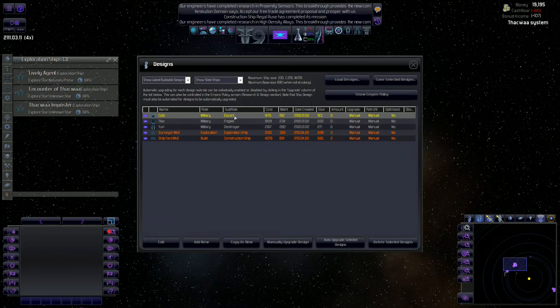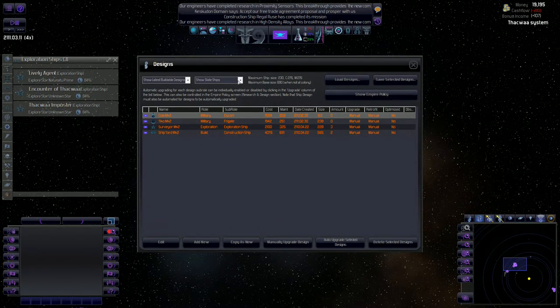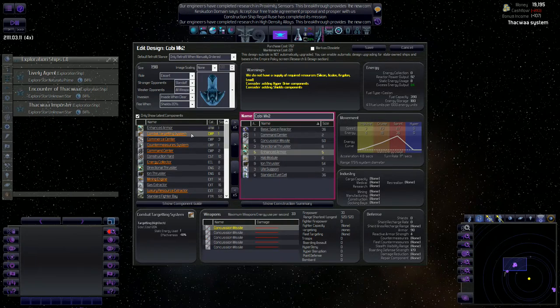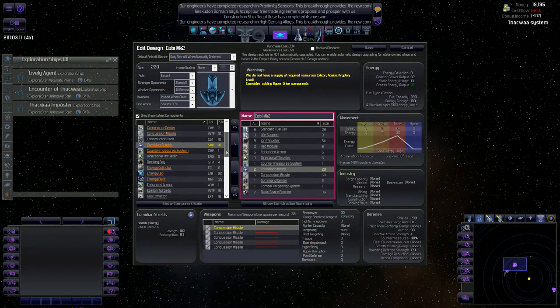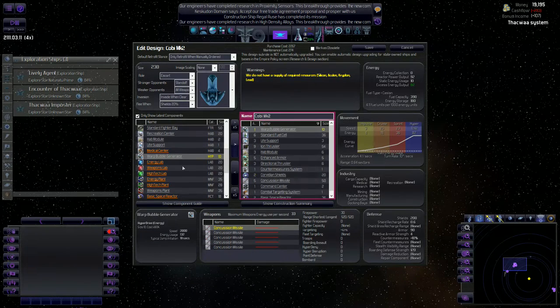We need to start getting some escorts and frigates and destroyers built up. Let's auto upgrade each of these. That made the destroyer unbuildable, which is fine for now because I'm mainly going to be focusing on escorts and frigates. Mark Two - let's throw on five armor, a combat targeting system, a countermeasure system. Shields - we'll put 200 shields on. Now for the hyperdrive component and the warp bubble generator.